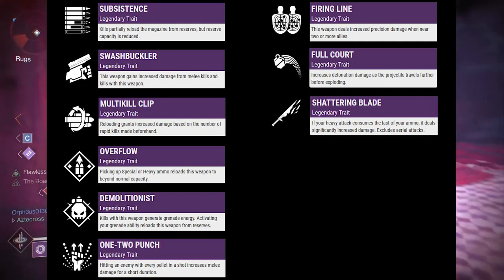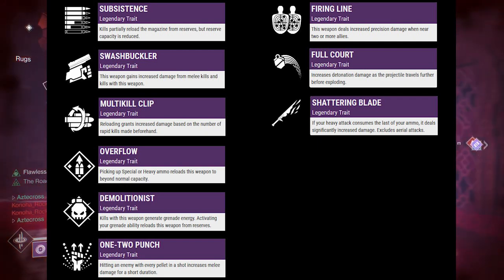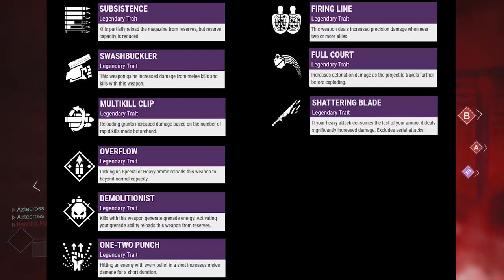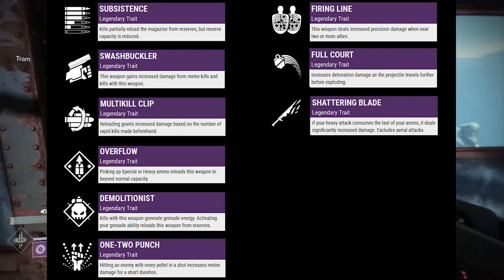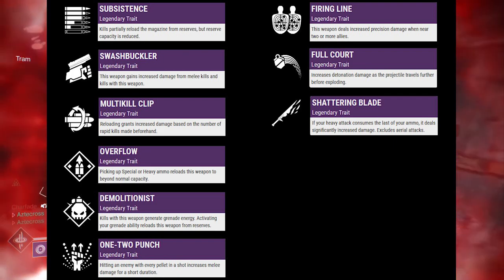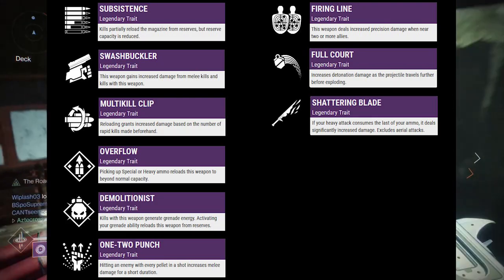Moving on to Shattering Blade: if your heavy attack consumes the last of your ammo, it deals significantly increased damage — aerial attacks excluded. I can see it now — we're going to figure out some way to always have three ammo left on a sword so the last attack always triggers this. Somebody's going to figure it out, trust me.